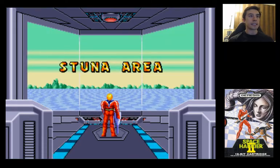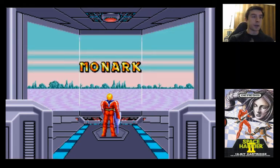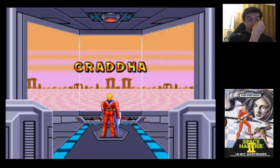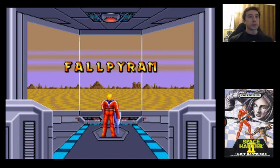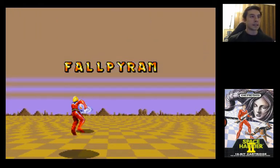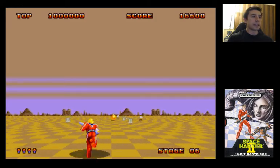So the first land is Stunna area — really easy. They kind of get progressively more difficult the further you go. There's just different enemies, more things you can run into and stuff like that. What I found actually works for me is starting at Fall Pyram — stage six. What I do is if I can make it through stages six through 12 without dying or completely failing, the first six stages ought to be pretty easy. So if it's a bad run, I can just quit before getting through the easy levels, because I know for a fact that I can get through the easy levels.